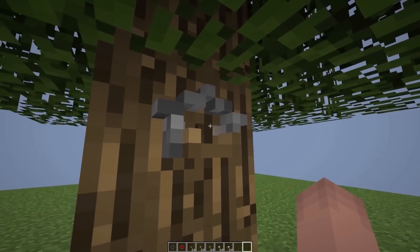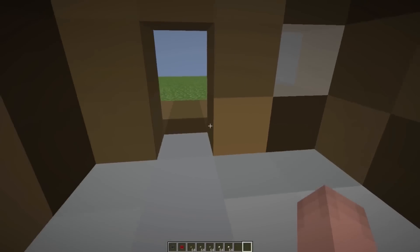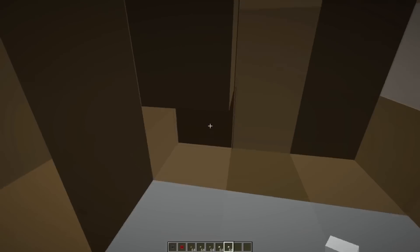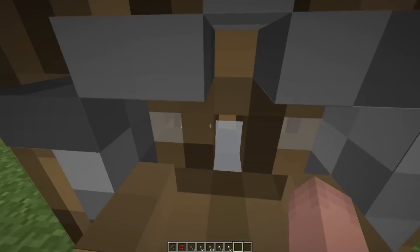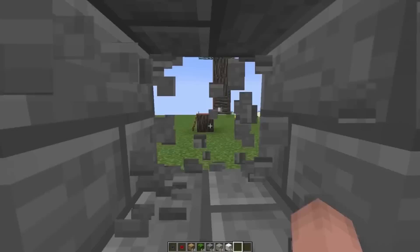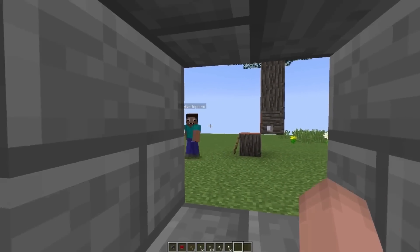A small treehouse. We have a balcony, one room. What else does a small guy like me need? I forgot to dig a few blocks here. I hope the professional won't notice it. And now everything is perfect. We'll see what the professional did. Let's check out what the professional made. Wow! Are you peeping again? Stop bothering me!